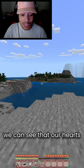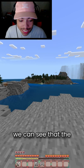If we go to survival mode, we can see that our hearts and our food has changed. The icons look so cute. And if we put on this armor, we can see that the shield icons have also changed. It just looks so nice.